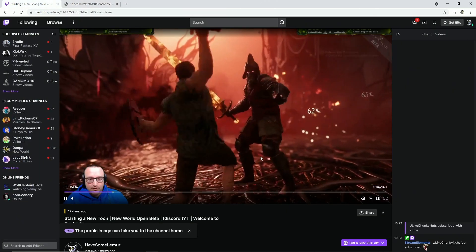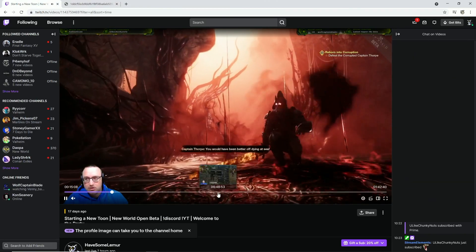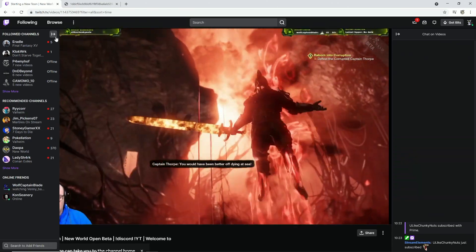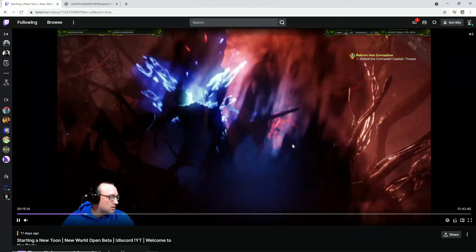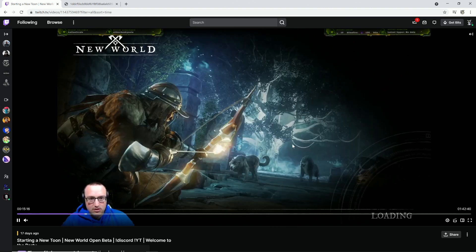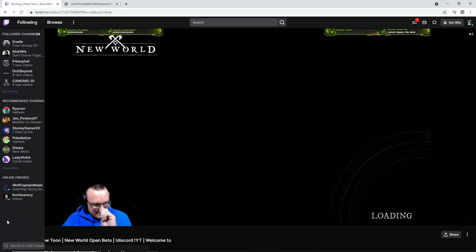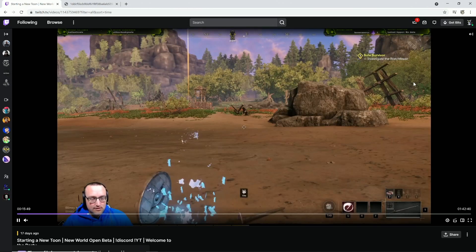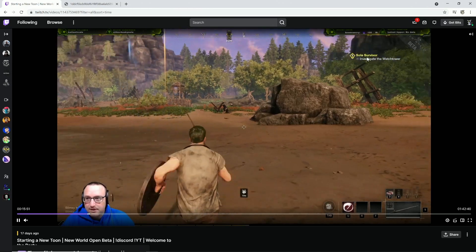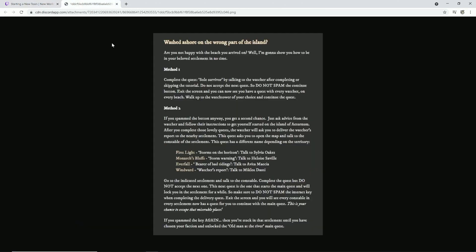The first time you get the opportunity to change is once you've done the Soul Survivor quest — that is right after you finish the boss. Right here you can see I'm finishing the boss on stream, and once you're done you jump into the loading screen and then you spawn in on the beach. When you spawn in on the beach, you'll see in the top right that the quest is the Soul Survivor quest — you can see it right here: 'Investigate the Watchtower.'